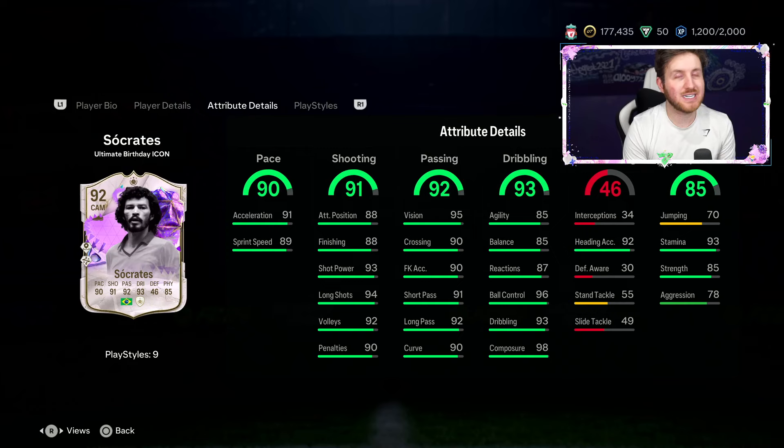Finally, Socrates has a card with 85 agility and 85 balance. Balance and agility for Socrates have always been one of his most prominent weak points on his cards before, and it's always been a bit of an annoyance. People have actually just straight up avoided getting him done for their team in past FIFAs because of his agility and balance.